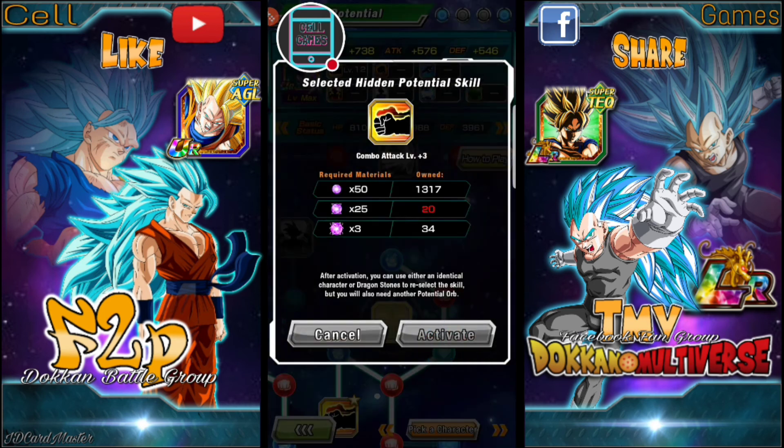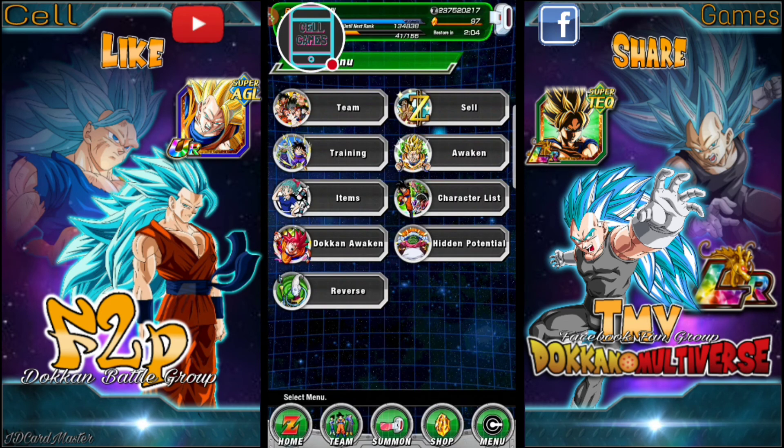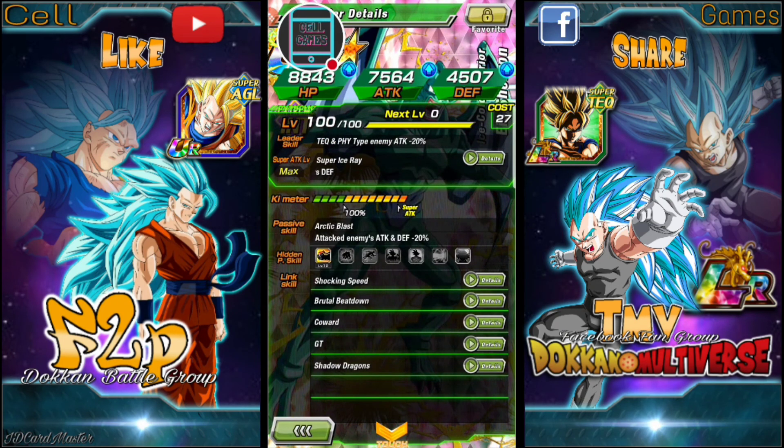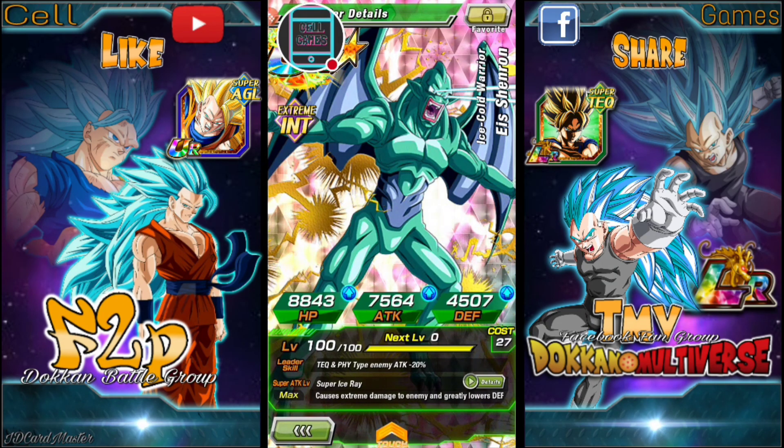Oh no, we ran out of orbs — over 2,000 orbs spent. Let's check the results. Not too much stat increase, but look at that — double attack is now level 12! Alright guys, hopefully this video is informative. This is the free-to-play guru. My YouTube channel is called Cell Games. If you like my content, please subscribe to the channel and like the video. Alright guys, enjoy the grind and we'll see you next time.